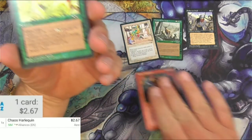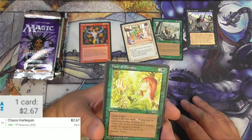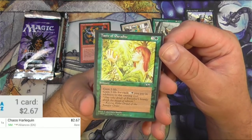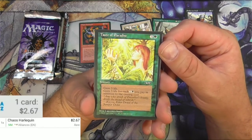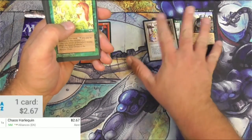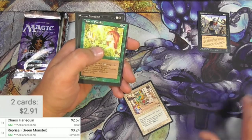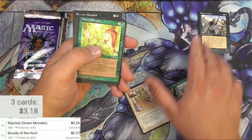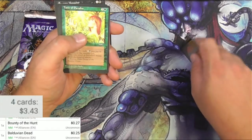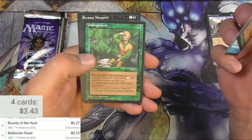Chaos Harlequin is a rare — $2.67 based on the fact that it's on the reserve list. Taste of Paradise: gain three life, and then gain three life for each one-and-a-green you pay in addition to the casting cost. That's not going to make it. So I'm just going to scan Reprisal — it's a common. Bounty of the Hunt is uncommon and Balduvian Dead is uncommon, right? Trying to get the pack order down.